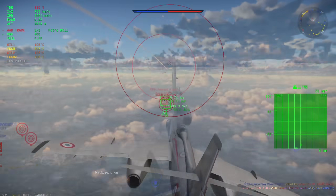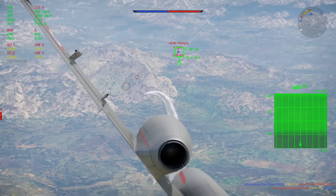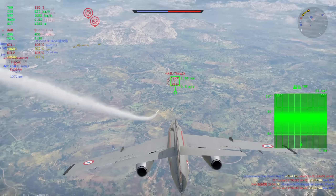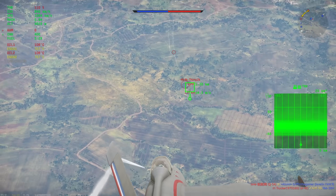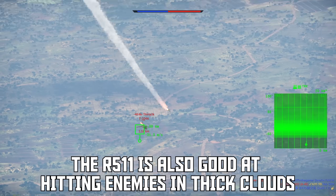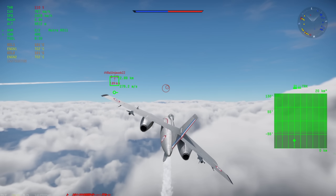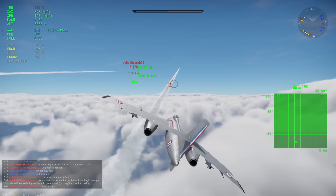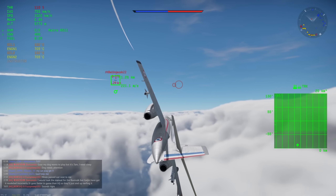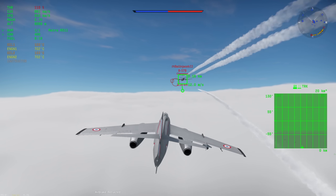IL-28s and B-57s are nimble enough to change direction quickly enough that the R5-11 just can't keep up. Of course, if you do find a Tu-4, the R5-11 might just be the best weapon in the game for absolutely smiting them out of the sky. But Tu-4s are rare these days, so your kill percentage with the R5-11 is probably going to be comically low. If you use the R5-11 expecting to regularly get kills, you're setting yourself up for disappointment — but if you're collecting crappy early missiles like the Infinity Stones because you find them amusing, this is definitely one to add to your collection.